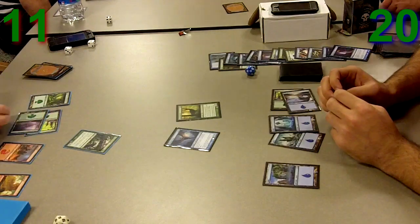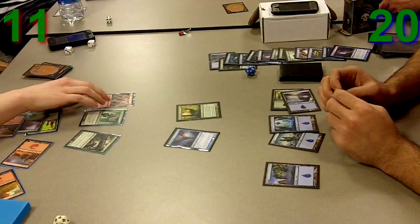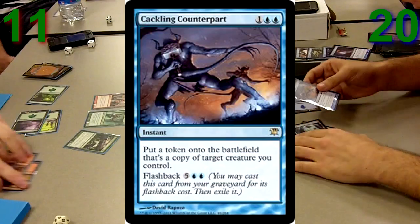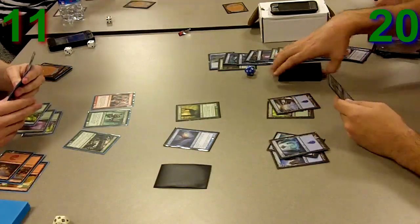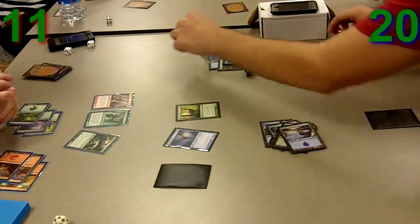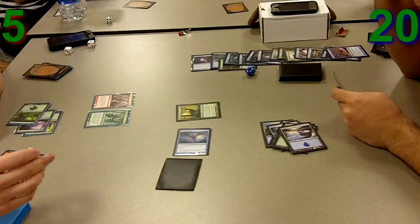The next turn I would be able to swing in for 6, and probably win the turn after that. He plays two creatures — Riot Devils and another — and I get my Cackling Counterpart out. I'm thinking I'm pretty good because he's at 11. I'm going to flash back my Silent Departure since I still haven't been drawing lands, then swing in for 6 to take him down to 5 life.